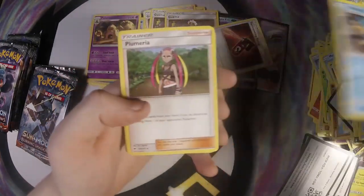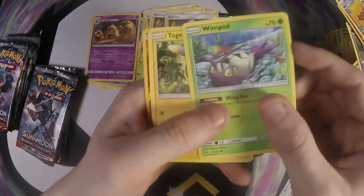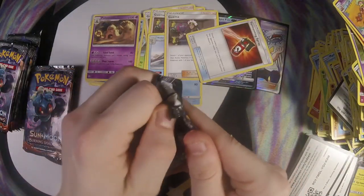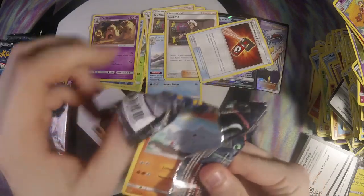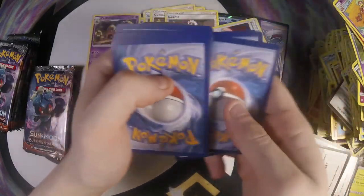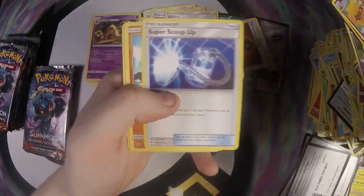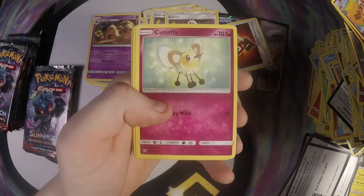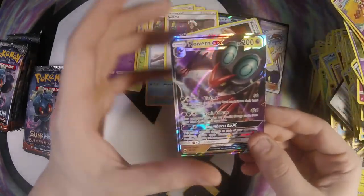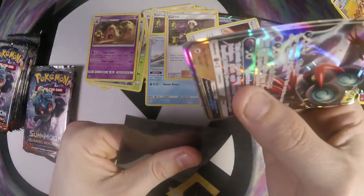Dark Energy, Simipour, Plumeria, Solrock, Pansear, Magikarp, Alolan Raticate, Wimpod, Togedemaru, Sawk, and Scolipede. I'm hoping that we can pull some more GXs right here. Cedra, Plumeria, Super Scoop Up, Rhyhorn, Riolu, Pidove, Tynamo, Duskull, Hoothoot, and a Noivern GX! First one I pulled actually — Noivern is a pretty interesting card.